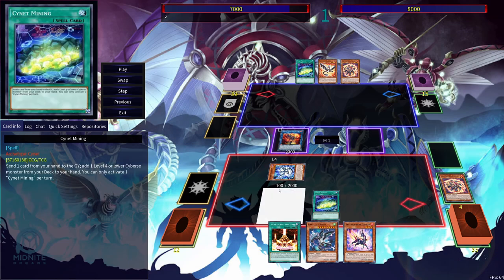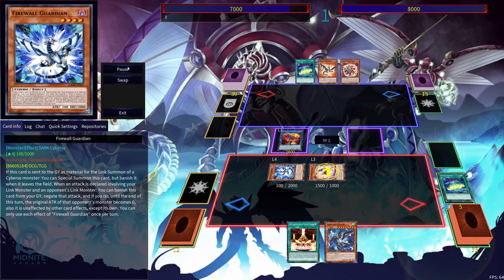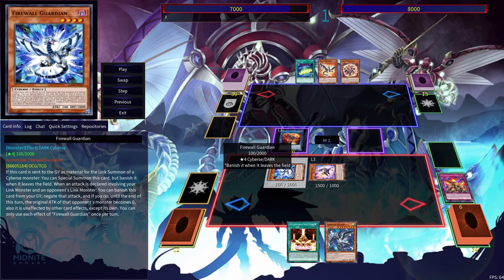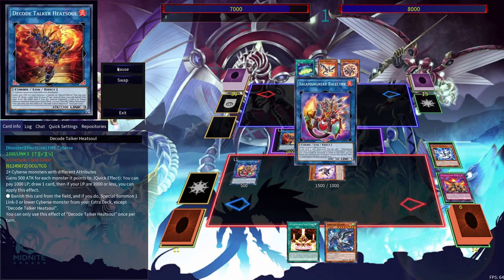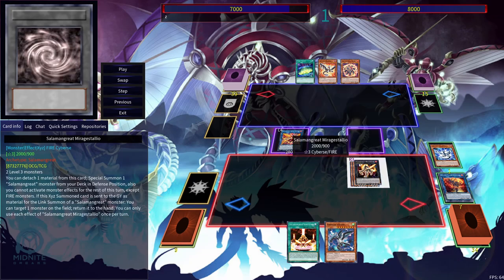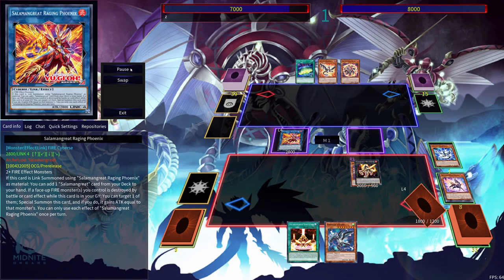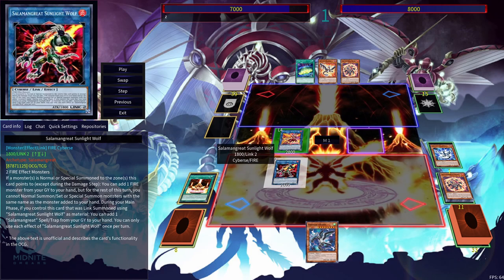But now I can use Signet Mining to search out Gazelle. Use Gazelle here in order to ditch the Roar. Roar is a great option here because it's really easy to get back into your hand or to put it onto the field by using your effect. And then here we're going to link away, go into Raging Phoenix, which is the new Salamangreat Link 4 monster. And then we can use Spinny's effect in order to bring itself out.